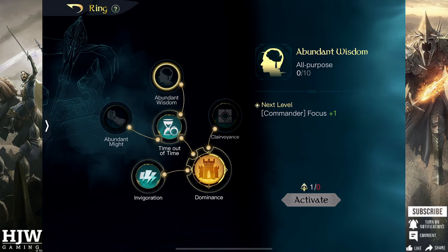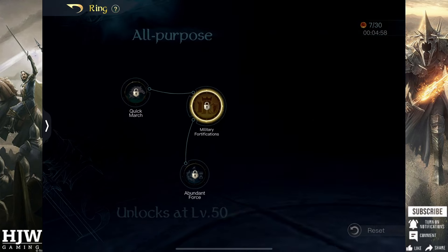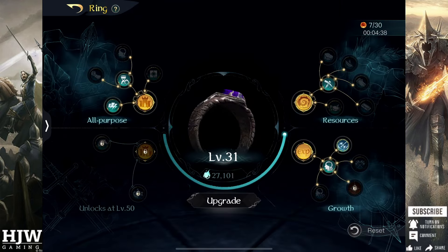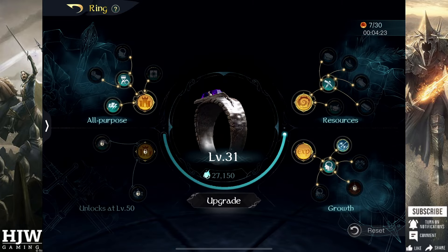Any spare from there would once again go into Abundant Might and Abundant Wisdom. Once I hit ring level 50 I would reskill again — those points would come out of those two and I'd put one into Military Fortifications and the rest into Abundant Force. From then on I would debate Military Fortifications depending on whether you find yourself at fort limit often; otherwise if at war I would prioritize Abundant Might and Abundant Wisdom to ensure you're dealing maximum possible damage with maximum attack and focus.